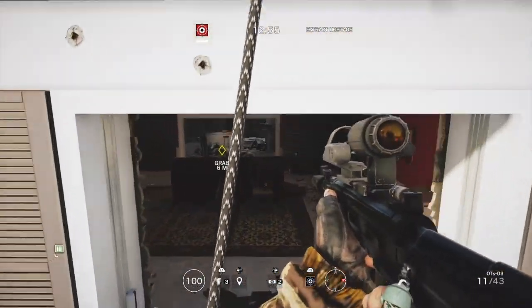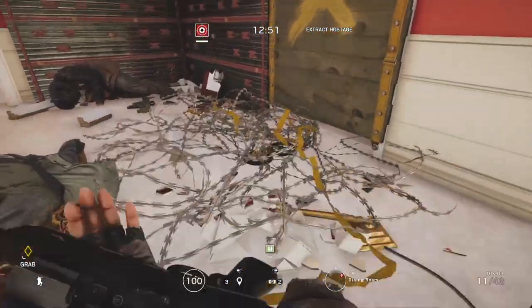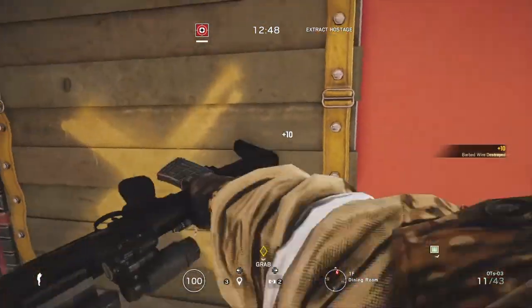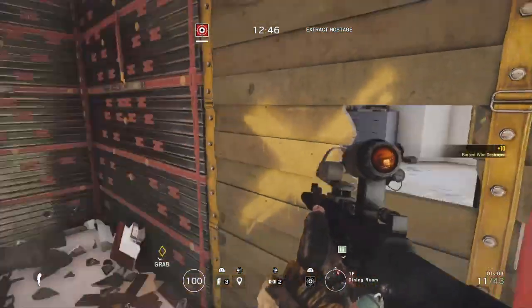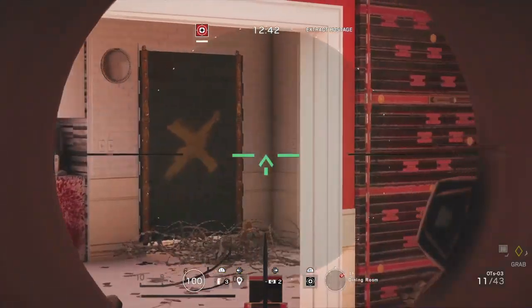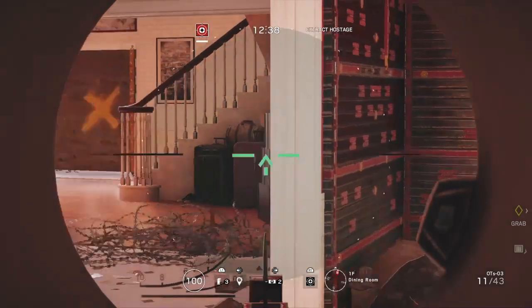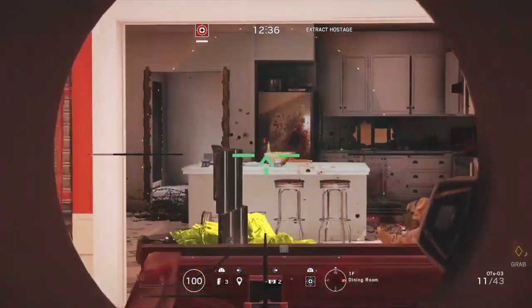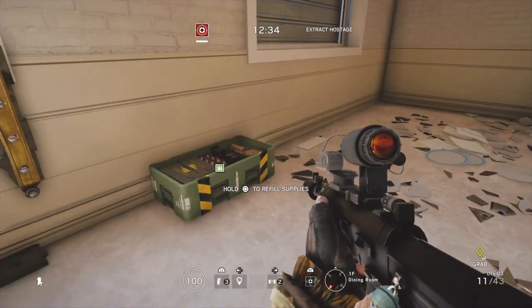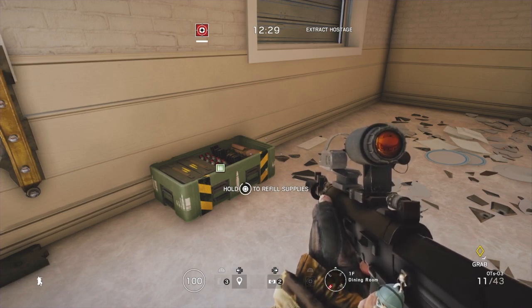When the coast is clear, just go through. I went and destroyed that barbed wire because why not. Make sure there's no one in this room — you'll know if the door's barricaded the other way around. I was just checking to make sure no one came over. Now go down and resupply all of your DMR ammo because you're going to need that later.